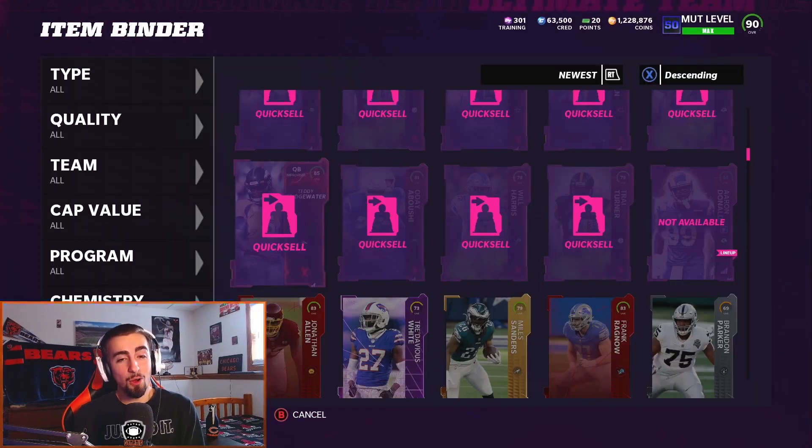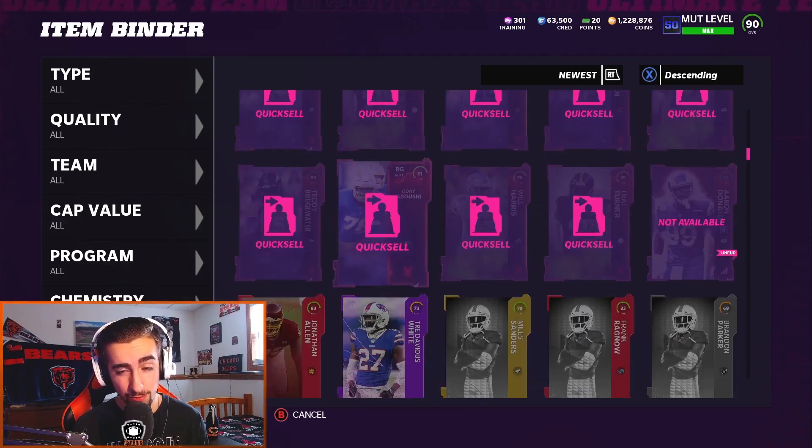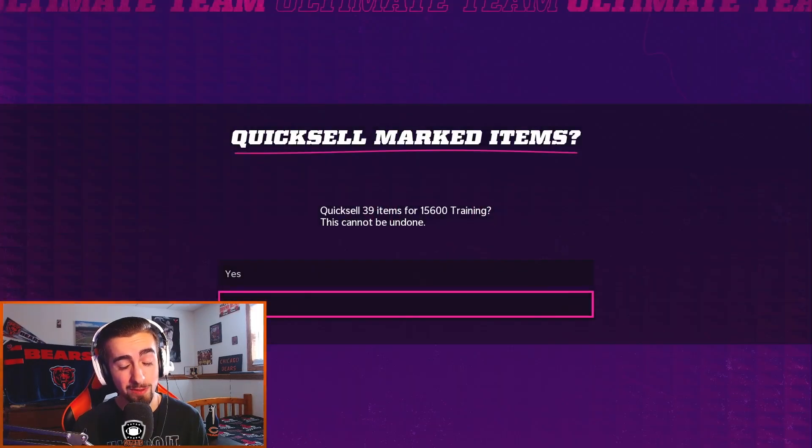We've gotten through all the packs. I have all the cards we pulled from that re-roll and we're going to see if we break even, come out ahead, or lose about a thousand training. Overall, the re-roll does not look fantastic. We did have some really good pulls — a 90 Jordan Poyer, a few 87s, a few 85s here and there — but we just didn't get the ultimate gold LTD.